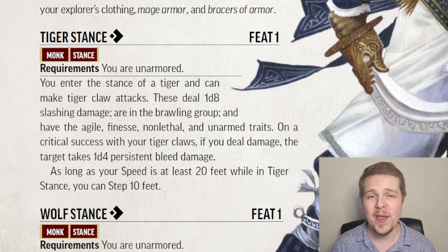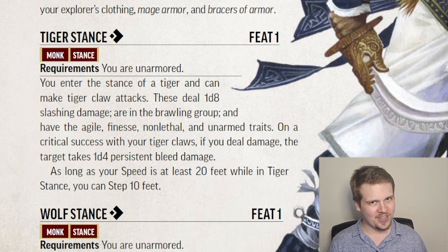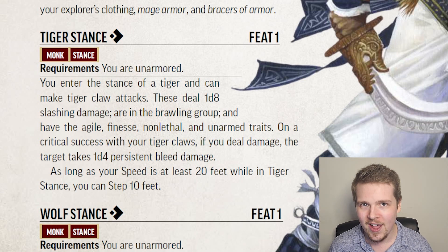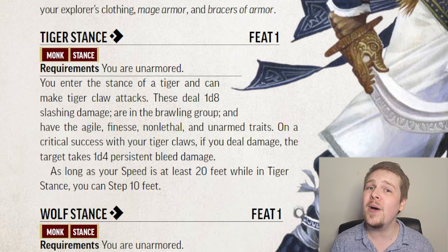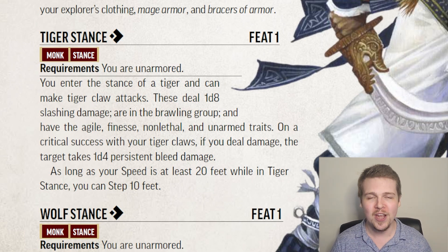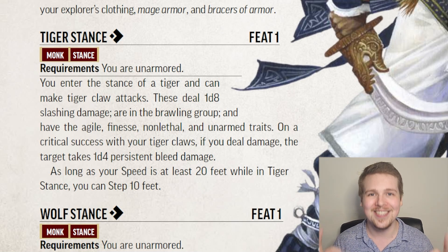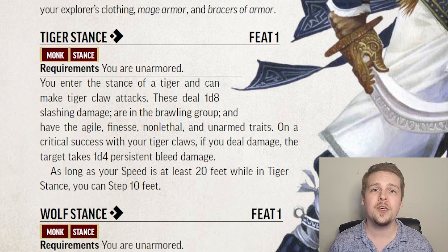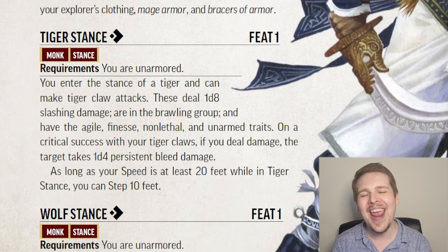Tiger claw strikes have the standard agile, finesse, unarmed, non-lethal traits, but on a critical hit they inflict 1d4 persistent bleed damage. To have a melee attack, especially at level 1, that can inflict persistent damage is super cool. Also, as long as your speed is 20 or higher — which it is, you're a monk — you can step up to 10 feet with your step action, which is insane.